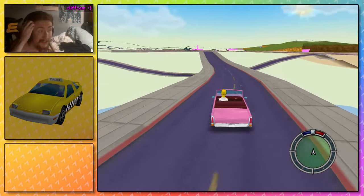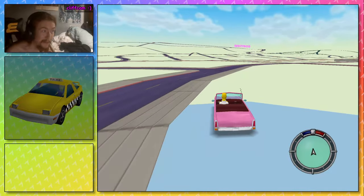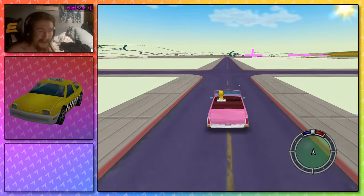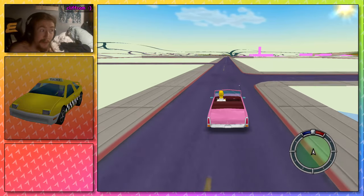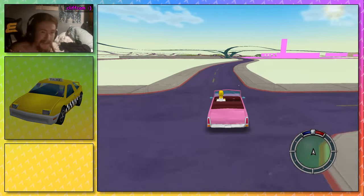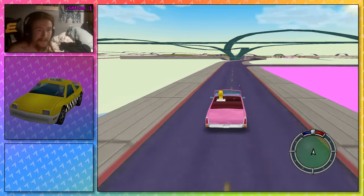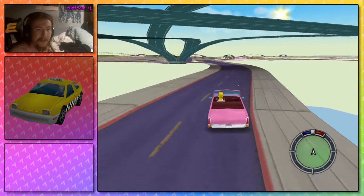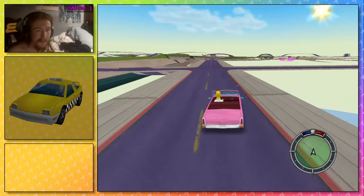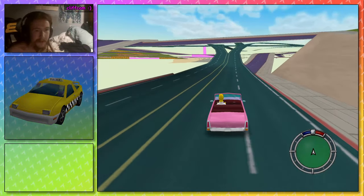I've taken this to the absolute extreme, and I have got the intersections on the freeway all completely working, which I'll show you once I get over there in this incredibly slow but very funny pink car. The plan is I'm going to keep making this map. There's going to be buildings, traffic, pedestrians, custom missions, and I'm going to make the rest of the map as well — split into different levels. Los Santos will be level 1, the countryside like Red County will be level 2, San Fierro level 3, and so on.